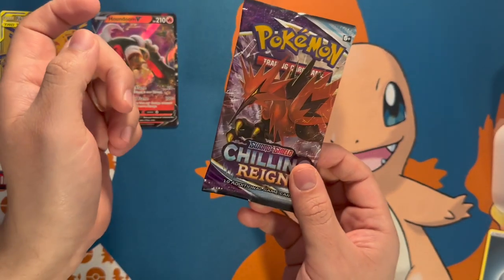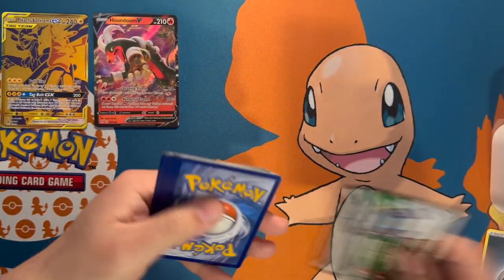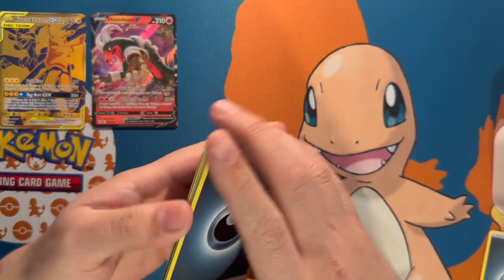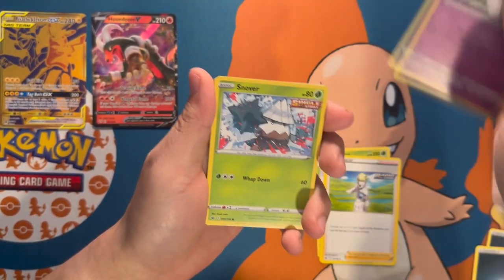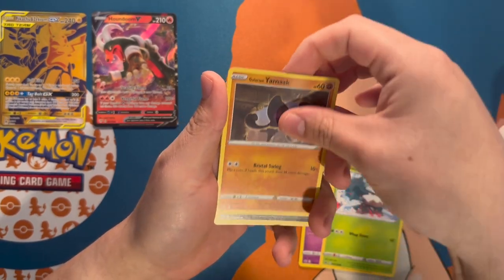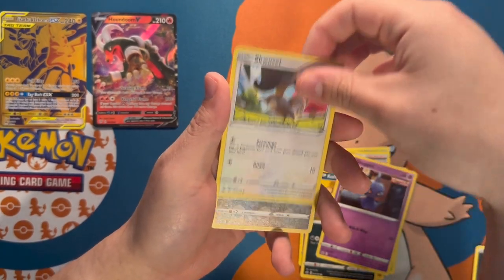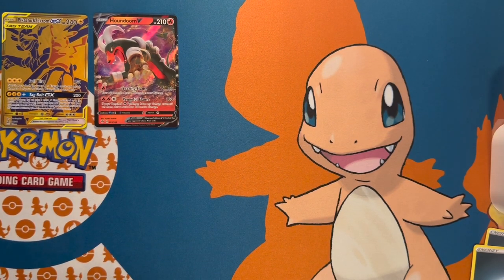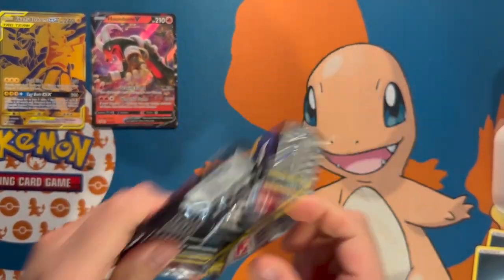Moving on to Chilling Reign. We have a Blacephalon, Galarian Rapidash, a Yamask, a Shuppet — pulled too many cards there — but we have a Qwilfish reverse holo and a Single Strike Urshifu. That was the Chilling Reign pack.